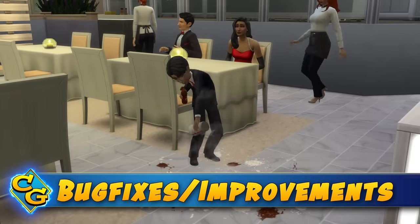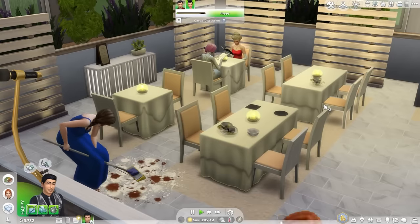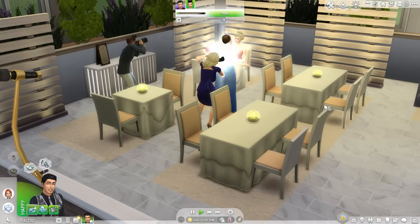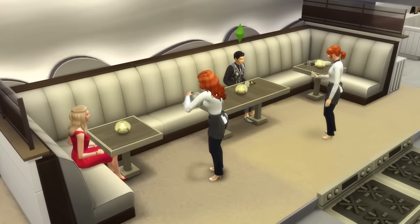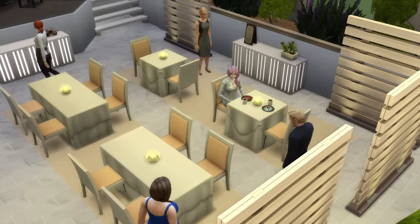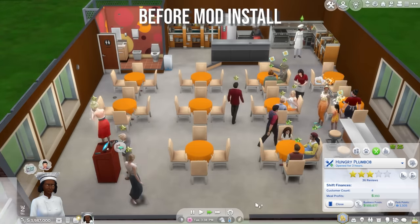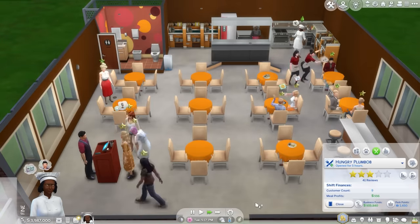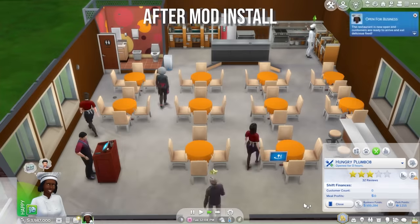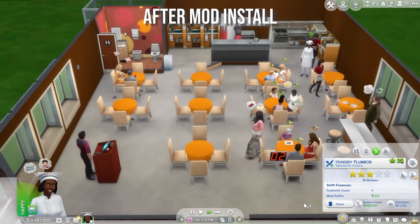Dine Out Reloaded fixes several major issues and many minor ones that interfere with restaurants. Player-reported issues like children making a mess, sims digging in garbage, or singing while seated at their tables are all discouraged. Sims that end up in conversations will find they can escape and eventually eat their meals. Sims are much better at staying at their own tables, no longer steal food and drink from other sims, and waitstaff don't take food from guests the moment it's been placed. Waitstaff are smarter about picking up dishes, more efficient, and act more like people.